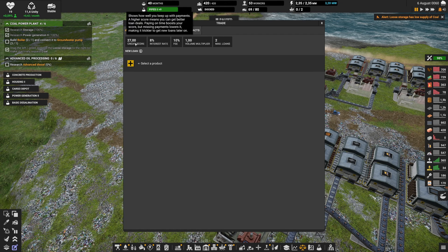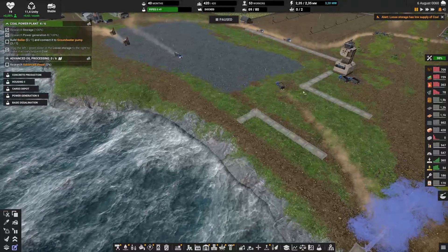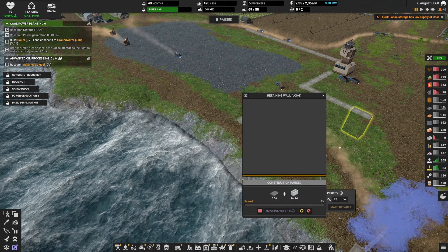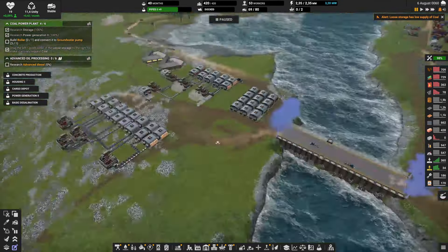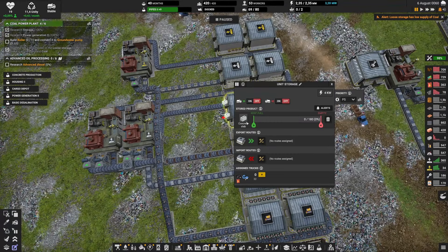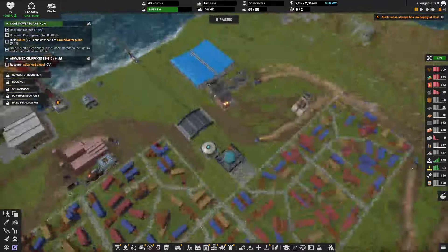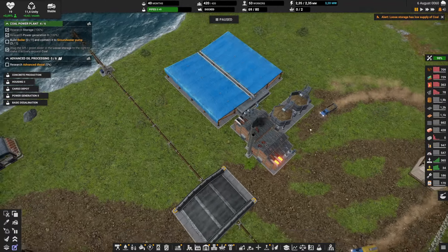With the loan repaid, our credit score also improved — it used to be 25, now it's 27 — so hopefully we'll get better contracts in the future. The other thing I want to do quickly is switch my construction part factory over to bricks, since I need concrete slab for retaining walls before we dig too much. We're making a lot of bricks already, so that's not a problem.